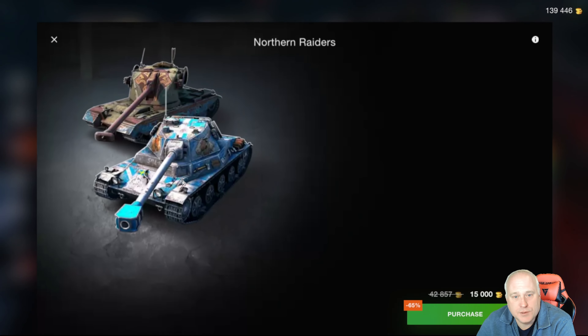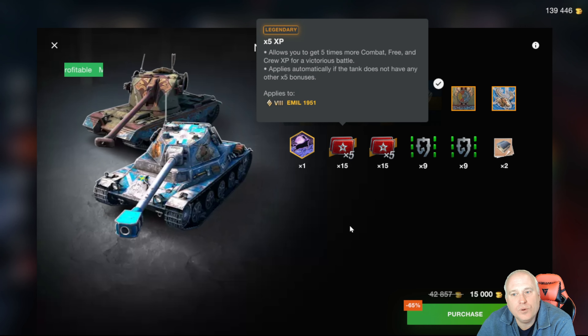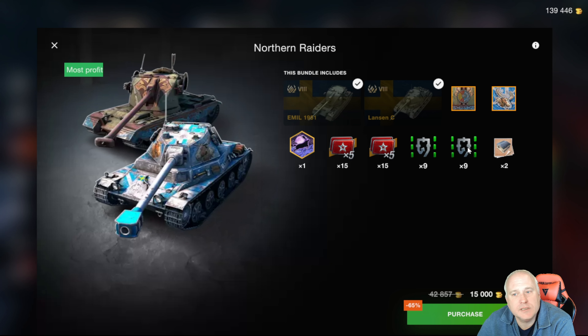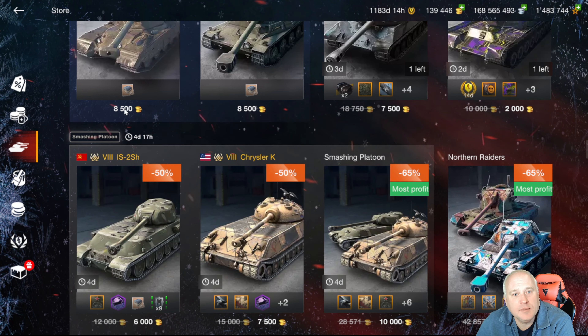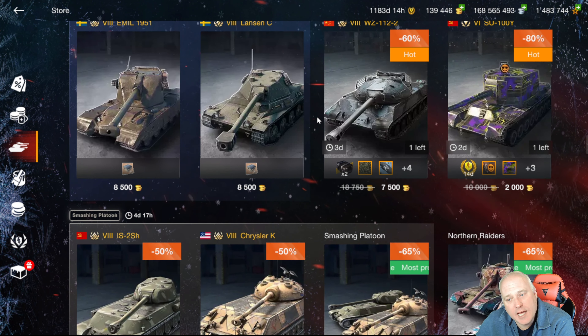Really what you're buying is the mobility and the gun on the tank. The bundle gives you both premium camos, the 5x boosters specifically for the tanks, and all nine equipment slots unlocked. 15,000 gold though — that to me is still a little bit on the high side for both of these tanks, as you can see them selling individually for 8,500 without all of the equipment upgrades. Two reasonable tanks — not great tanks for their category, but fun tanks nonetheless.